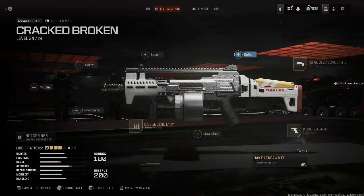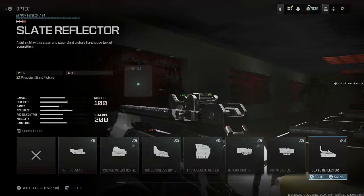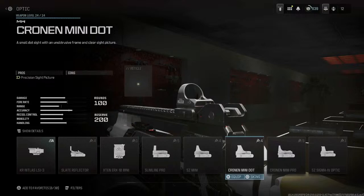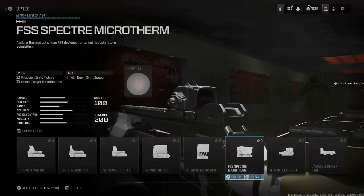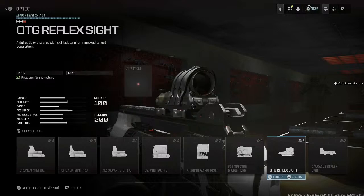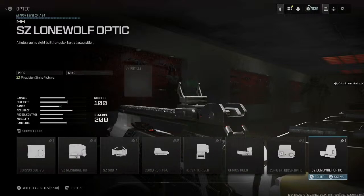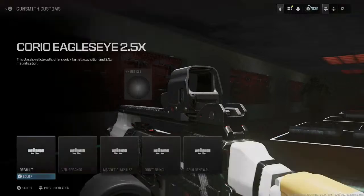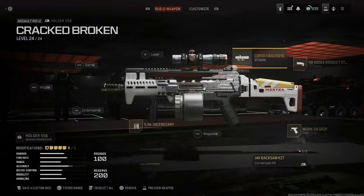Again, I do not care what optic you use — I don't think the optic is specific. There's a nice little slate, there's the Cronin, there's a thermal if you want it. Any thermal is not bad for zombies. The MK .3 Reflector — you can use that. My preference that I've been using lately is the Eagle Eye.